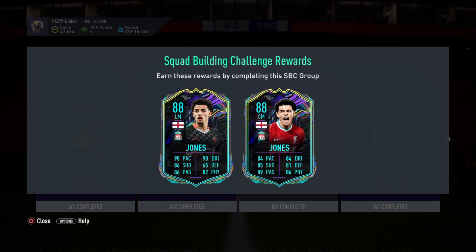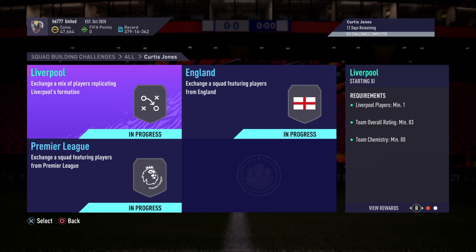Both of these cards are ideal. You get to choose one of them. Let's have a look at the solution and see how much it's going to cost. In order to obtain a choice of one of those two cards, you'd have to complete three SBC challenges. The first one, if you do them in this order, is called Liverpool.